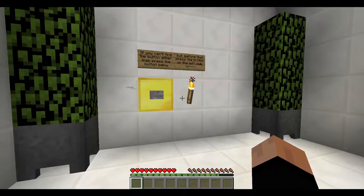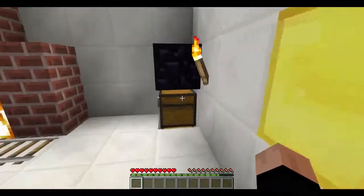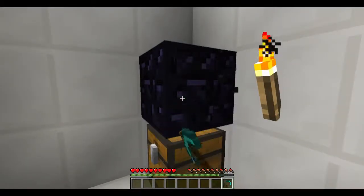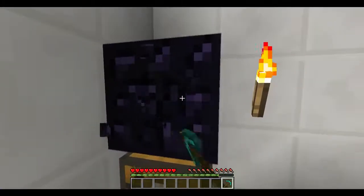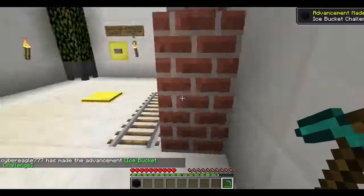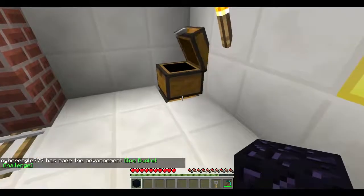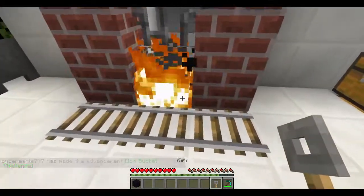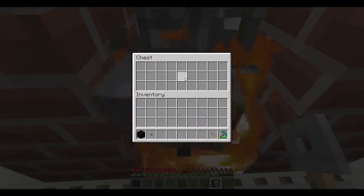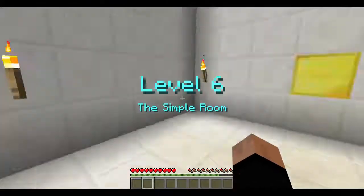If you need a hint, press the button below. Break obsidian — you know, it's almost starting to feel familiar, like maybe I've seen this before, but not enough for me to remember. There's a key. Praise the Lord — level six, the simple room.